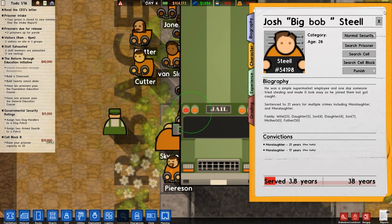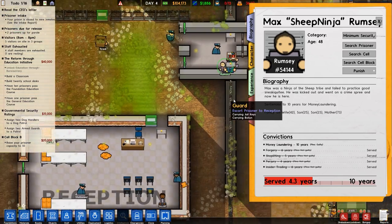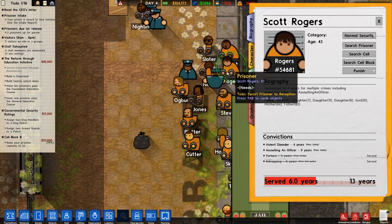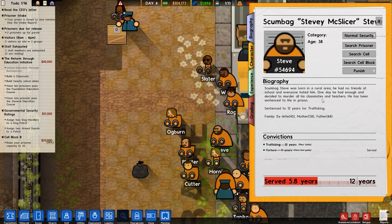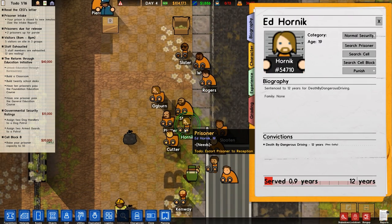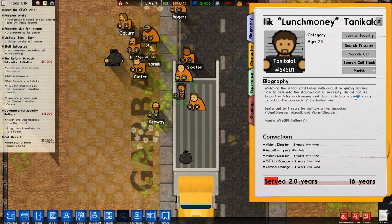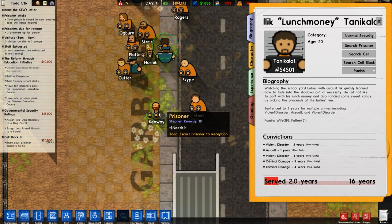Josh Big Bob Steel - we've seen some of these people already. They're all going to get very depressed when they make it into my prison because we do not have enough places to put them. Duncan Slater. I'll turn off intake for now, we'll worry about that later. Richard Slater, Tim Wyatt, Scott Rogers. Scumbag Stevie McSlicer Steve - born in a rural area, everyone hated him. 12 years trafficking, poor guy. A couple of sneaky little normals have crept in in addition to our imports. Criminal damage, violent disorder - fair enough too.